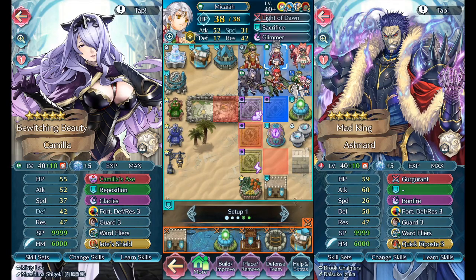Looking at this from a purely functional and competitive point of view, Ashnard is one of if not the best anchoring unit for this position. His build on the right is pretty meaty — he's got 60 attack, which even blows Camilla's Fury 4 attack out of the water. His bulk also basically destroys hers with 10 more defense and two more resistance. On top of that, he has Gurgant, which has the Iote's Shield built into the weapon.